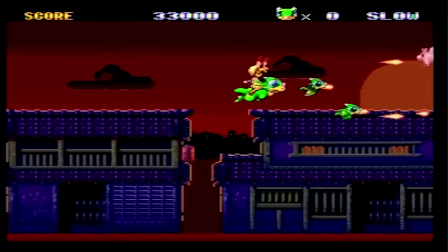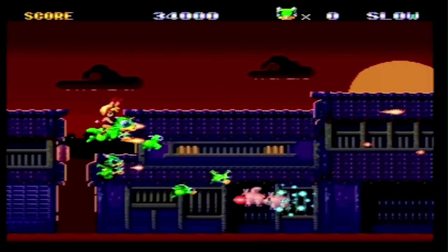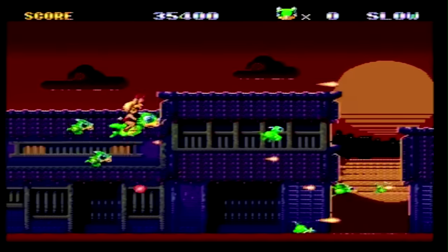While KO's gameplay is quite average, what makes it stand out is its bright color palette, catchy music, and interesting visuals. As you go through the game's seven levels, you'll find yourself up against fearsome enemies like flying puppies, pigs, and cats.